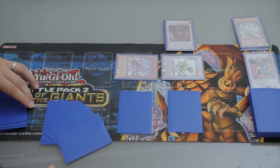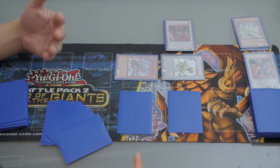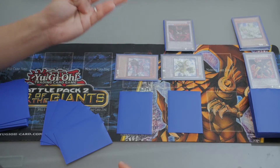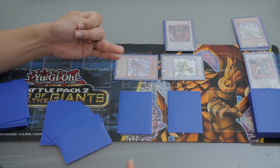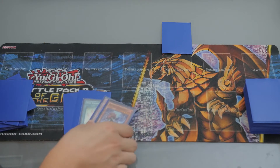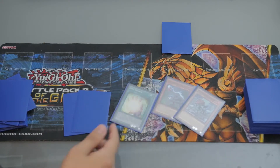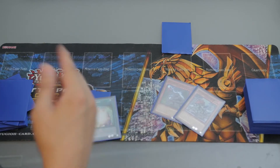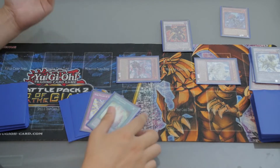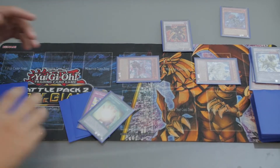This is the basic combo of this deck. Next, I'm going to show you what you can do if you have Obiraptor and Missile Nusaurus plus Soul Charge in your first turn. Everything is the same up until now as the combo I showed earlier, and from now on it's going to be a little different.